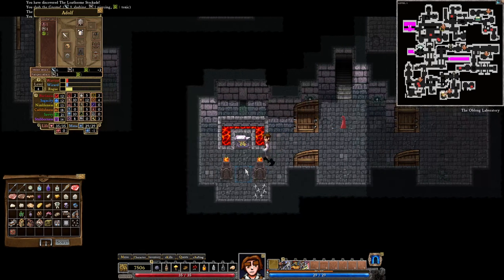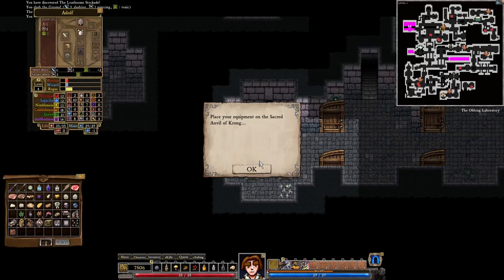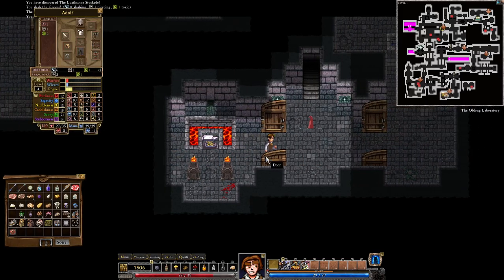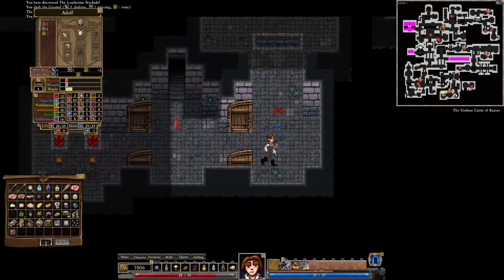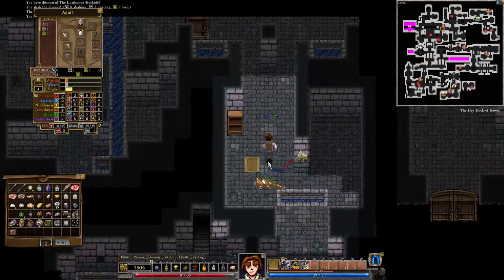What's in here? We get the anvil of Krong — the anvil of Krong is quite nice because you can upgrade equipment on it. But right now I have no equipment that I'm planning on keeping for the long term, so I'm not going to worry too much about that just yet.